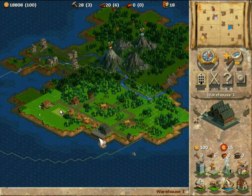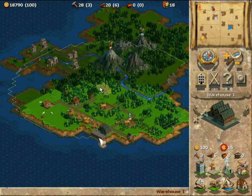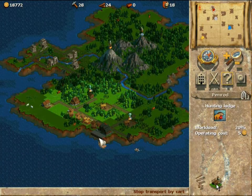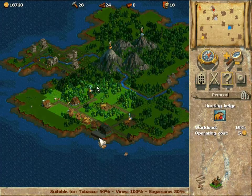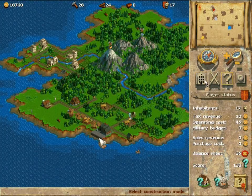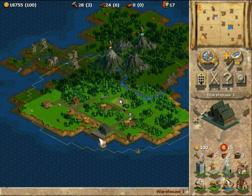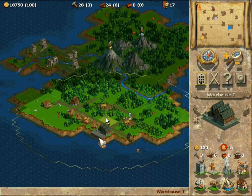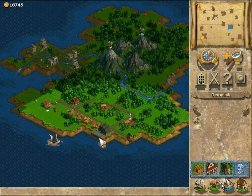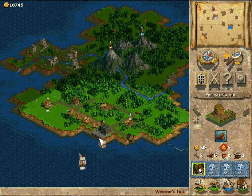At the top of the screen there is first a gold amount, and the 100 means how much it's going to cost to build. Then there is tools — I currently have 28 tools — then there is wood and then I think that's stone. The number 18 means how many houses or citizens I have. The number in brackets means how much each of the items will cost, same thing as with the money. There are a few different types of roads, but currently there is no point in building better roads — the current one will do just fine.